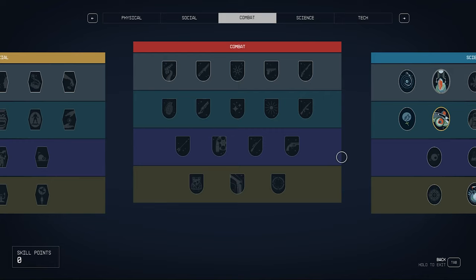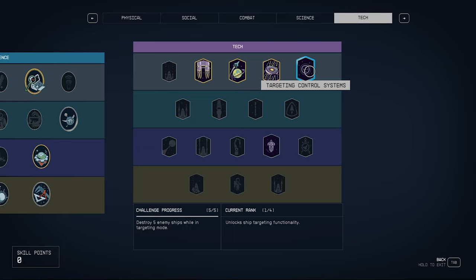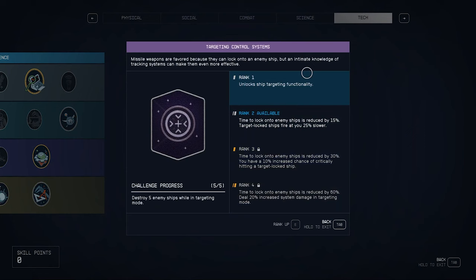If you're trying to steal ships, Targeting Control Systems is essential. With it, you can lock onto a target and destroy specific parts — like targeting the engines to immobilize them, then boarding the ship. You only need rank 1 to do this; I don't even have the other three ranks.